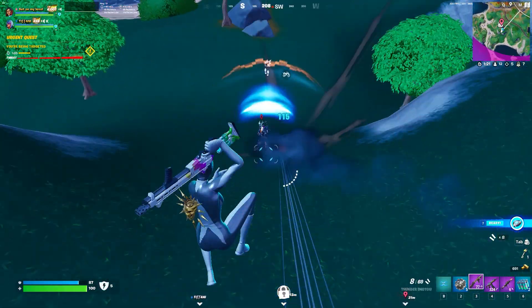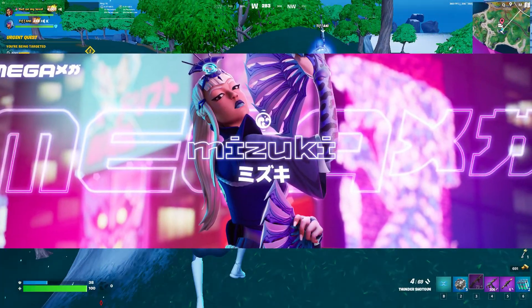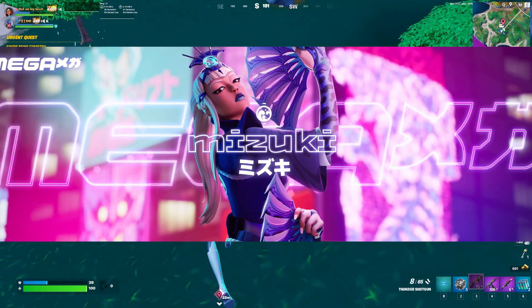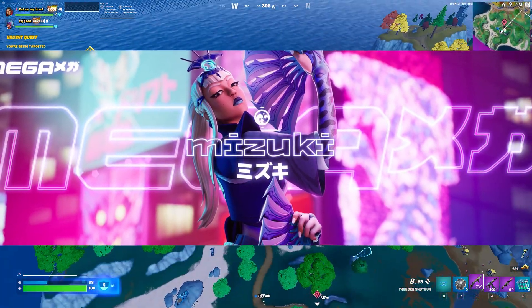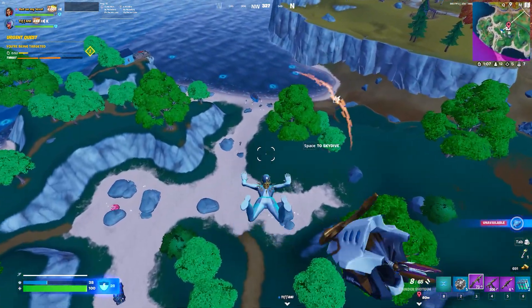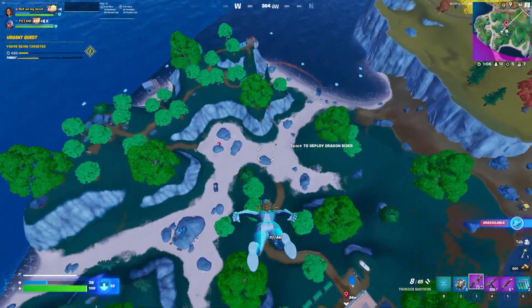The next skin that got leaked is known as Mizuki, and this skin is really exciting because it was confirmed by data miners after the teaser image came out that the Mizuki skin is actually going to be the Tier 100 skin in the Chapter 4 Season 2 battle pass. This is the skin that everyone's going to be grinding for to reach level 100 and unlock all the rewards.